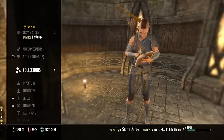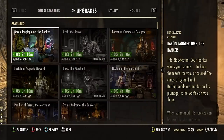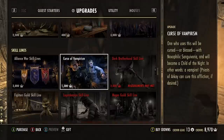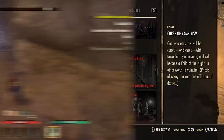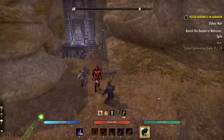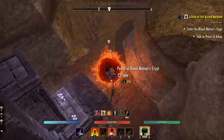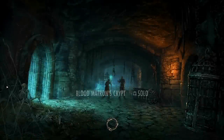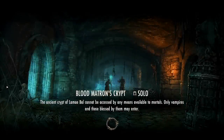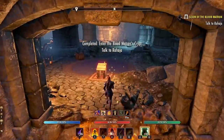Number seven on our list: vampire and werewolf curses. These crown store items instantly give you access to the vampire and werewolf skill lines, but again this can be obtained in-game completely for free. Just find the correct shrine and ask in zone chat for a bite for whatever you're looking for — vampire or werewolf. More often than not people will give these to you for free. This opens up the introductory quest line, which only takes a few minutes and showcases all the basic skills. This method is actually better for new players because it teaches you the lore and lets you try out the abilities to see which you want to level up.